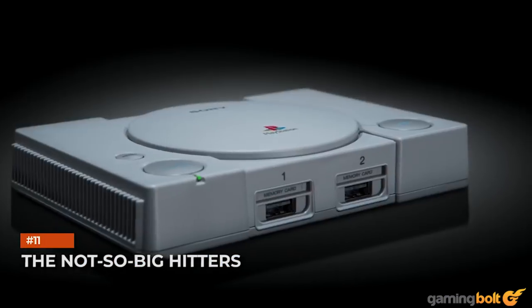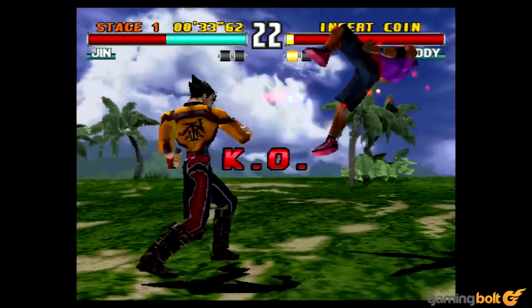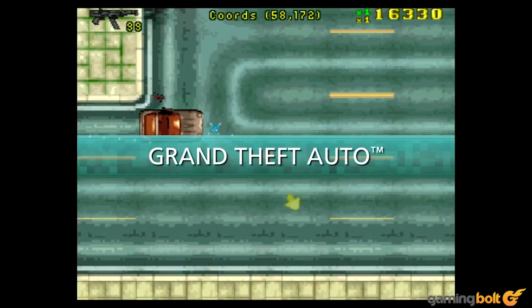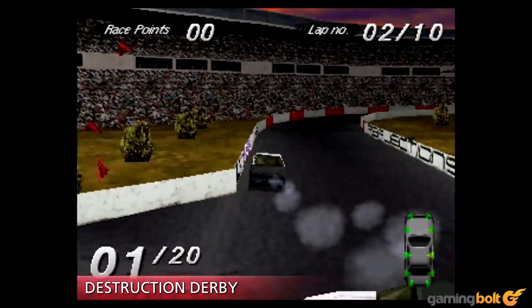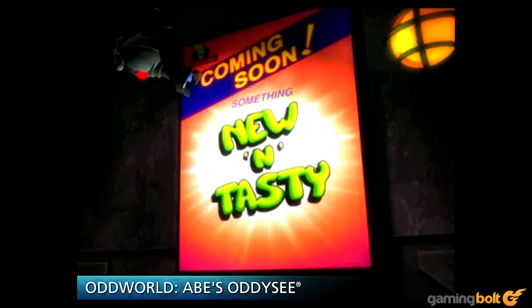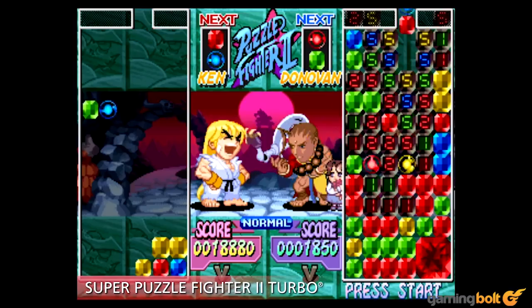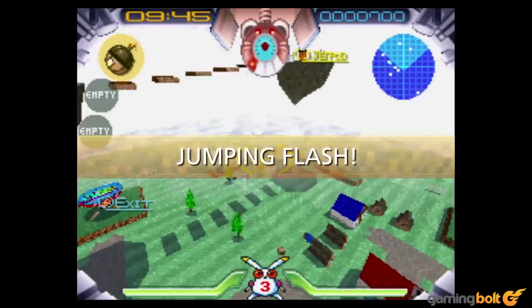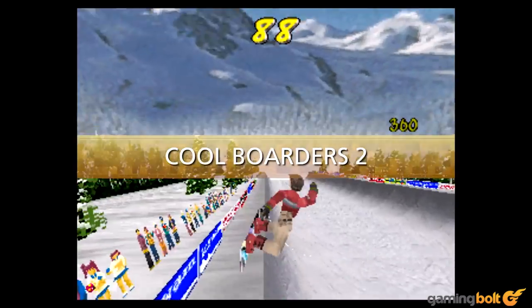Of the remaining games, there are a few that may not be as huge as the ones we've already talked about, but were still great games back when they first launched, and will surely have a number of people excited about their return. These include Destruction Derby, Oddworld's Abe's Odyssey, Wild Arms, and Revelations Persona. The remaining six titles in the lineup are Battle Arena Toshinden, Intelligent Cube, Jumping Flash, Mr. Driller, Super Puzzle Fighter 2 Turbo, and Cool Boarders 2.